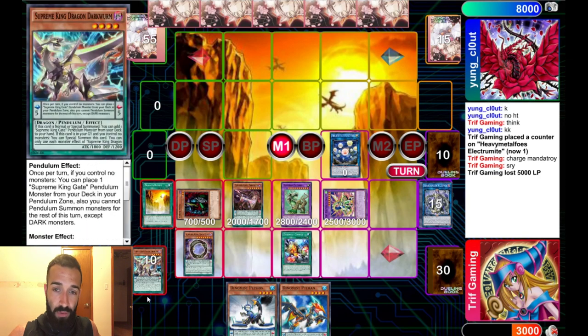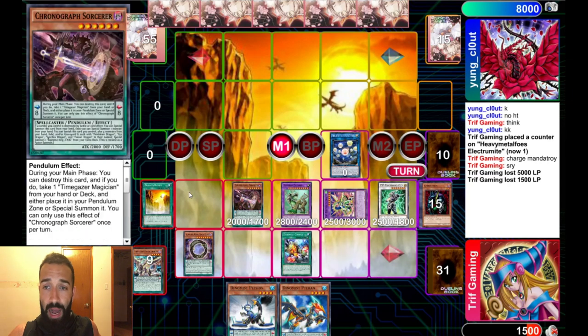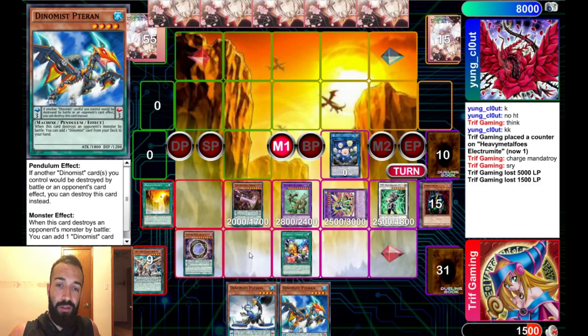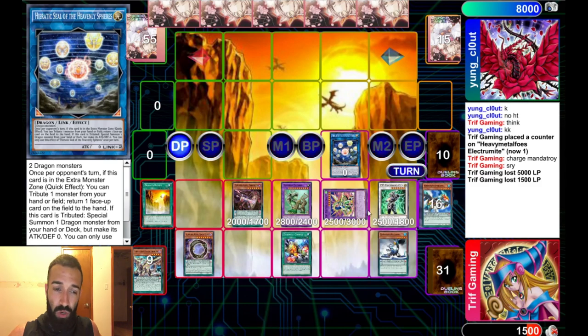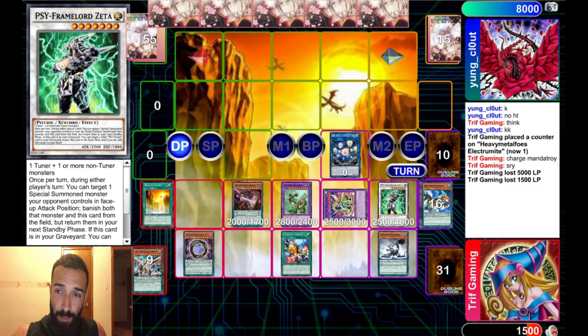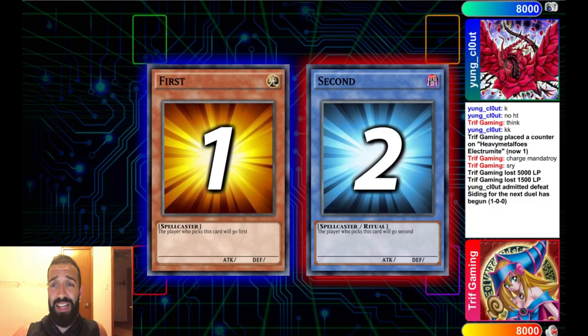You're gonna get Exterio — all spell traps are negated forever. Then we bring up Zeta. We could have gone Appaloosa instead, but we already used our normal summon. We could have gone Appaloosa and Zeta — this could have been Appaloosa with 3 materials and a Zeta. But let's keep it simple: keep the Seal and the Appaloosa, because we are at low life points and just want to ensure. So Appaloosa and Zeta — all spell traps negated forever, you have an Appaloosa, a Zeta, and a Vortex. Good luck, have fun. He scoops right away obviously — that's an unbreakable board.